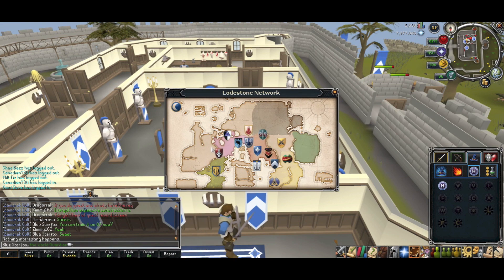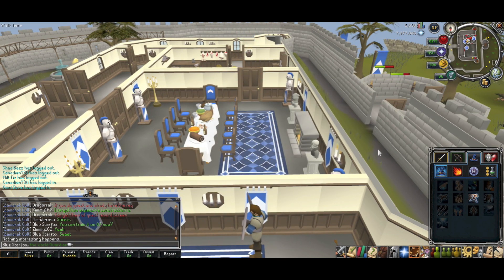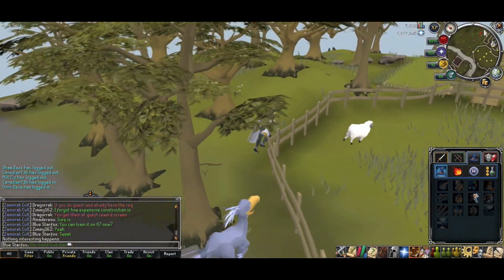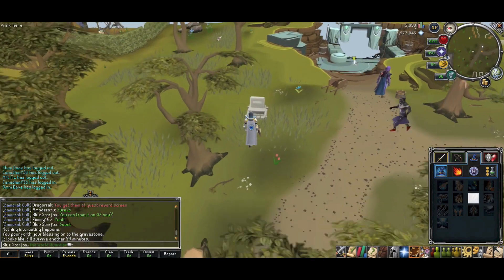To get to the automatons you're going to want to lodestone teleport to Ardenage and follow the path I'm taking to get there. You can use surge to save a few extra seconds like I did, but it's really not necessary. Next you're going to enter the cave and then right click on the druid and select the teleport option. You will now be in the automaton layer.